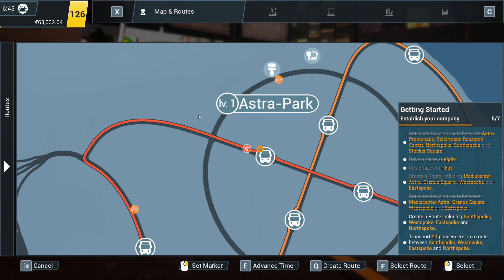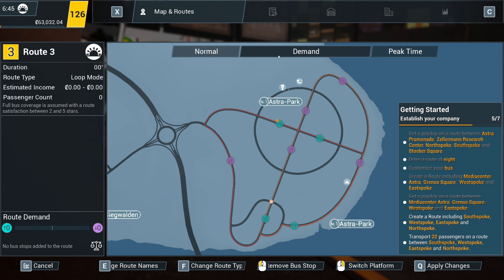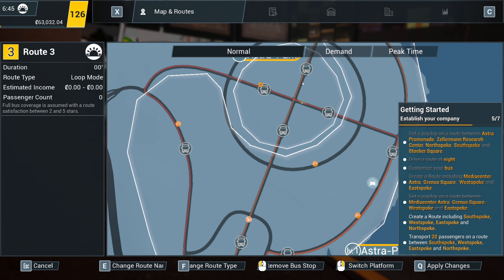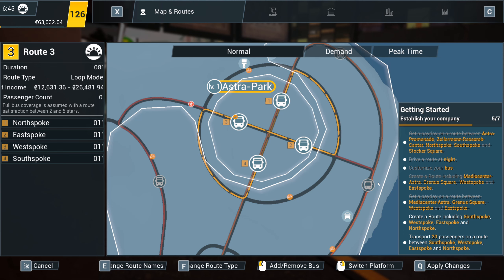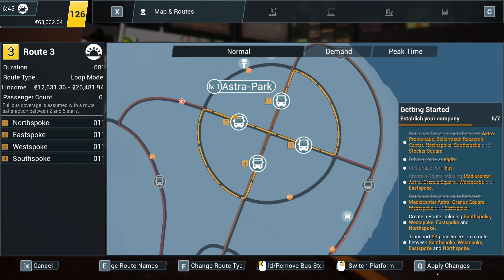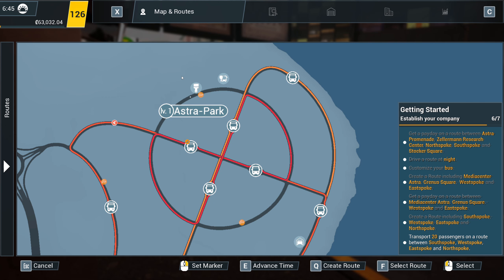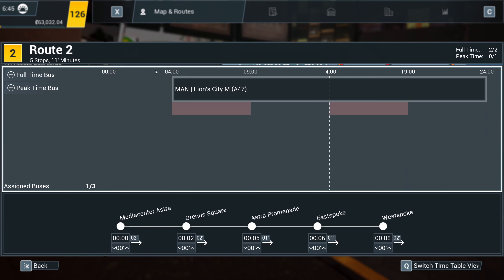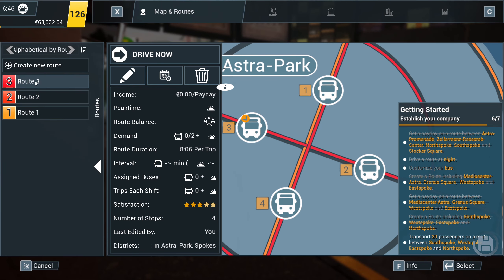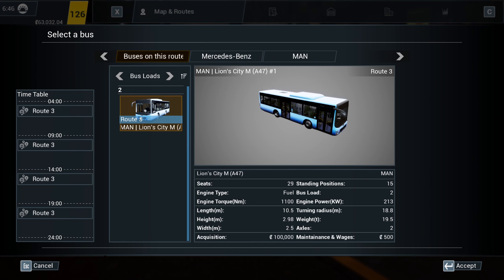What we need to do next - create a route including South Spoke, West Spoke, East Spoke, and North Spoke. Well, I mean, it just seems a bit of a pointless route, doesn't it? Oh, we do have demand - perfect amount. Apply the changes. Now where is our bus? We've not really got a bus to use. So Route 2 - you're just going to lose your bus temporarily, you can have it back in a minute. So if we go on Route 3, drive now - we'll have to put a bus back on there in a bit.